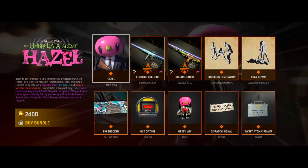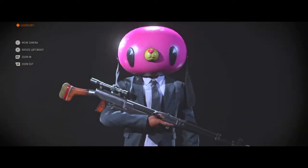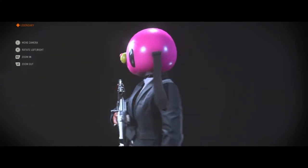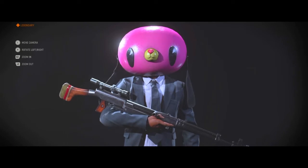With it, of course, you get a submachine gun and an assault rifle and a finisher. You get the Umbrella Academy outfit, which is pretty cool. I already did the other video, so I guess you can call this the second part, basically.